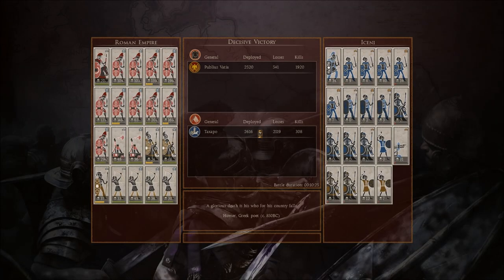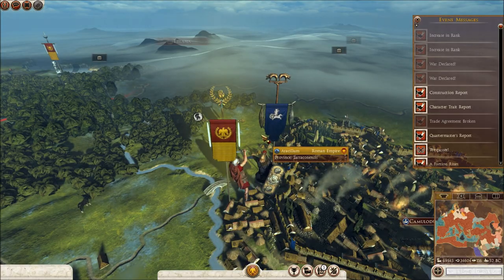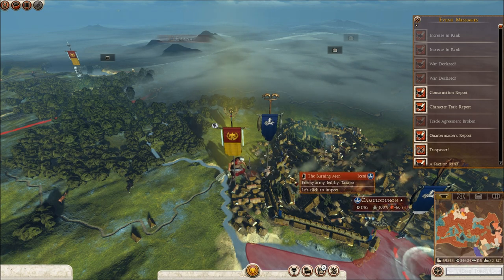So we killed almost 2,000 — they killed 308. Their towers would have killed that much. A glorious death is his who for its country falls — Homer, Greek poet. So we lost almost as much due to their towers as anything else — certainly not too nice. We're just waiting for this to load up. As he was valiant, I honor him, but he was ambitious, I slew him — that's actually a great quote. I see this location — so we destroyed everything they had.